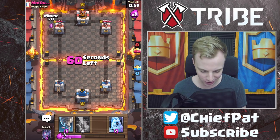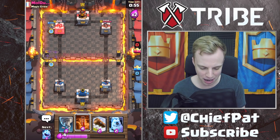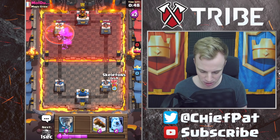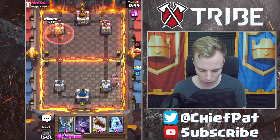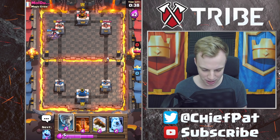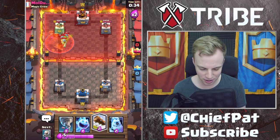We're definitely learning right now, and that's what this is all about. Bats going in, Miner going in — I keep playing the Miner in the same spot, which is definitely a mistake. Minion Horde comes out — I was expecting that. I'm going to Poison this down. I've got my Ice Spirit for the Miner plus our Skeletons — make a nice little positive trade right there. Going to throw our Miner down again onto this tower. I really need to switch up my Miner placement. He's going to give me the value with the Three Musketeers.